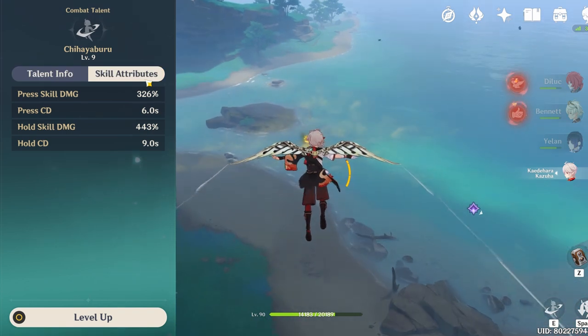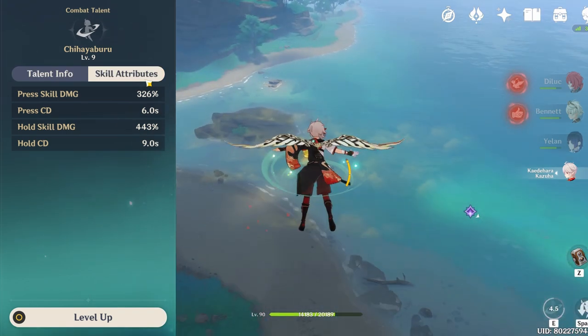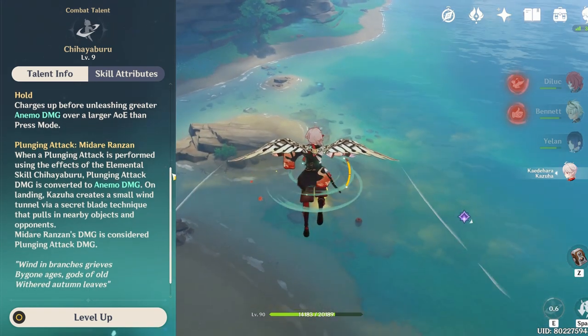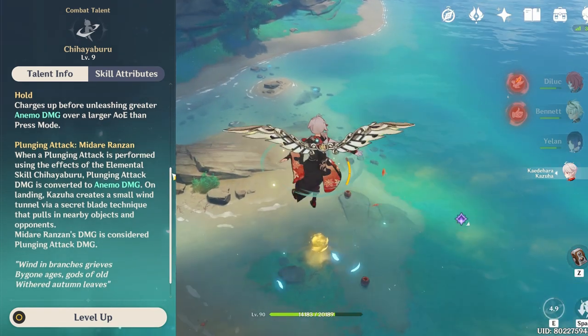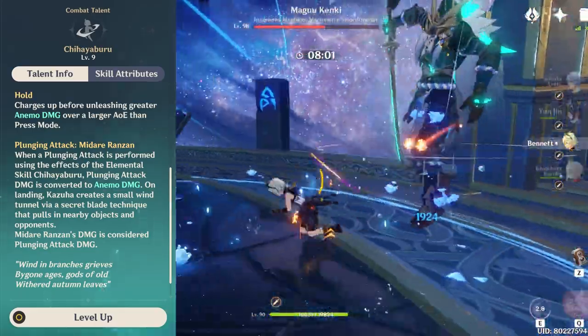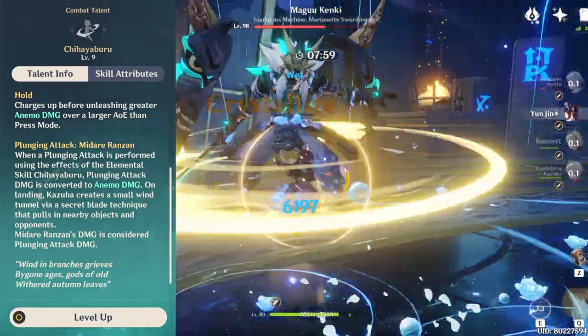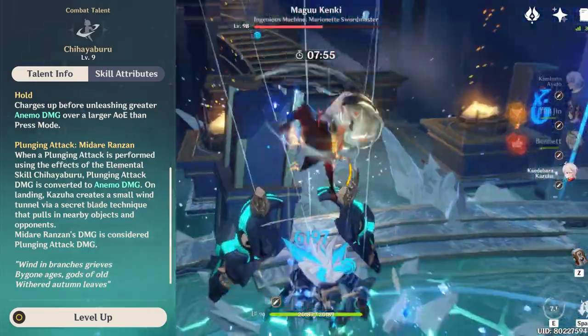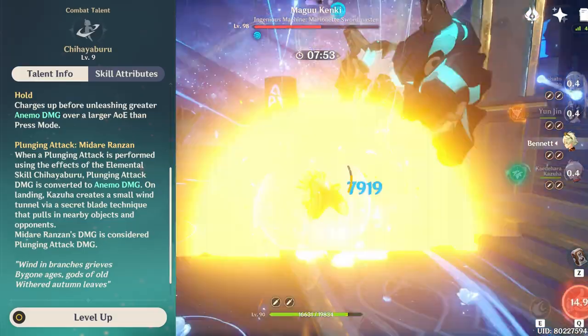More tips about his skill: you can use this even while in the air, whether you're gliding or you just fell somewhere — this actually saved me from a lot of unnecessary falls. Also, since his skill propels you up, you can use this to dodge some attacks like Magu Kenki, Azdaha, and many more.